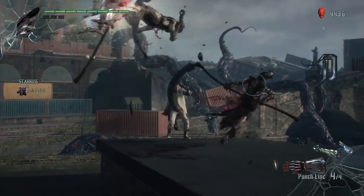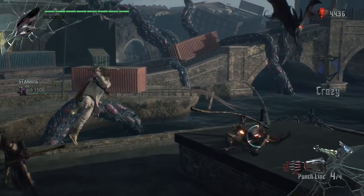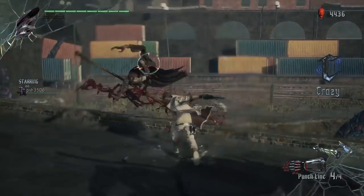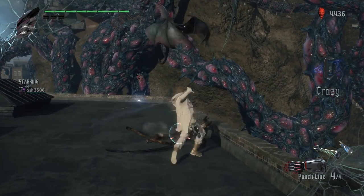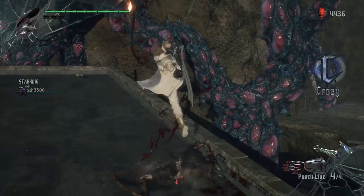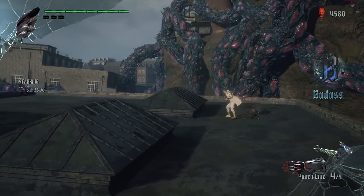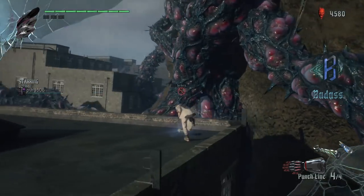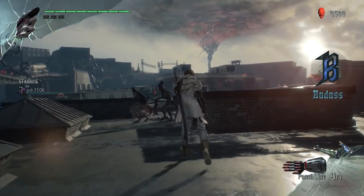What I really like right now is the arms system — because Nero is missing an arm, he has a robotic arm that is actually a weapon. You switch between different arms and every arm has a different power. It's really damn cool.